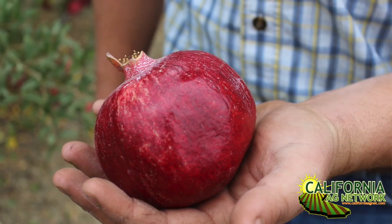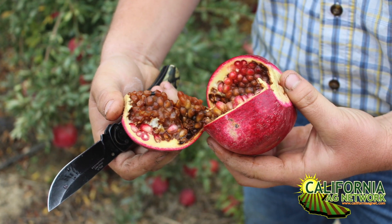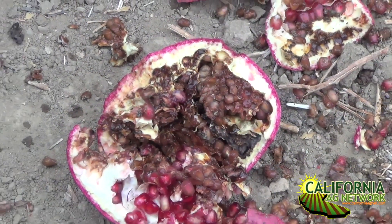Black heart is a disease that develops inside the fruit, making the arils black. When you buy a pomegranate in the store and open it, it can be very black and disgusting. However, the disease levels in general are low, though in some years it can reach up to 10% of the crop in some areas.